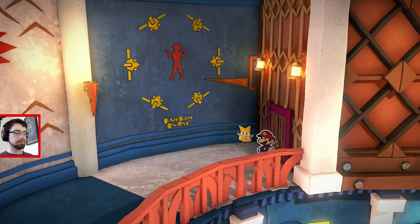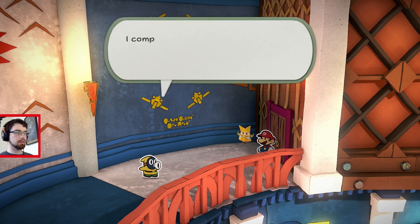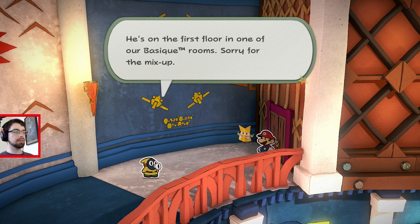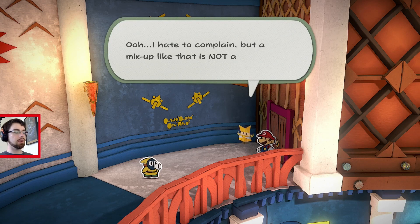Pardon me, you two. I completely forgot earlier — we down-upgraded your friend to a different room. He's on the first floor, one of the Basique rooms. Sorry for the mix-up. I do complain, but a mix-up like that is not a good sign.